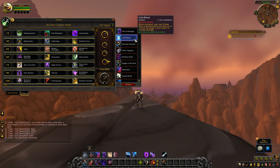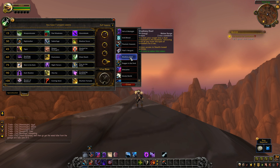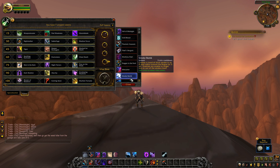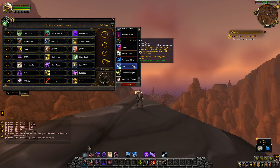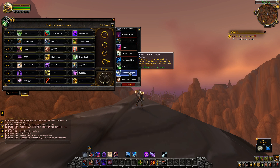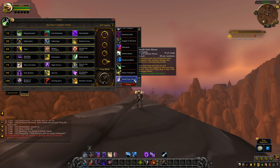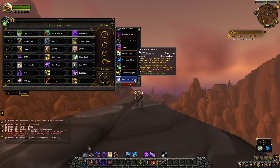The PvP talent names should look familiar — most are unchanged from live. We have Veil of Midnight, Cold Blood, Phantom Assassin, Thief's Bargain — the only change to Thief's Bargain is it will no longer increase your damage done by 10%. Shadow Duel, Dagger in the Dark, Silhouette, Smoke Bomb, Maneuverability, Shiv — the change to Shiv is its cooldown is increased from 10 to 12 seconds, but it will now dispel all enrage effects on the target, which is what Shiv used to do a long time ago. Honor Among Thieves, and then Death from Above, which used to be a normal talent but is now a PvP talent — 25 energy, 30 second cooldown, a finishing move that empowers your weapons with shadow energy, then you leap into the air and eviscerate your target on the way back down with a 15% stronger effect.